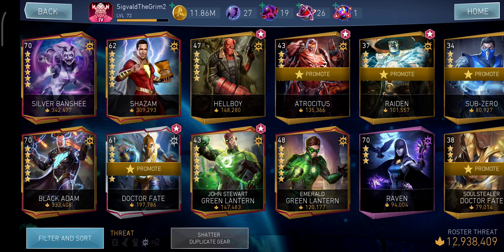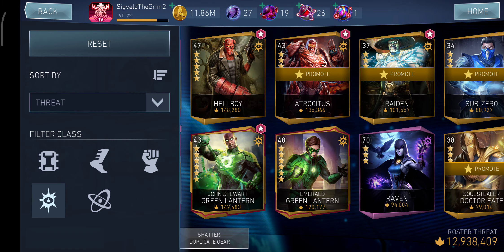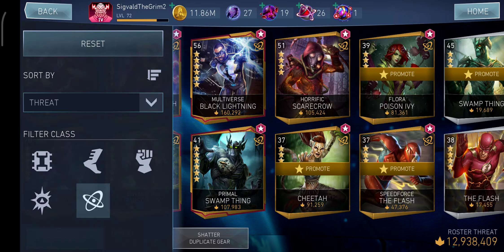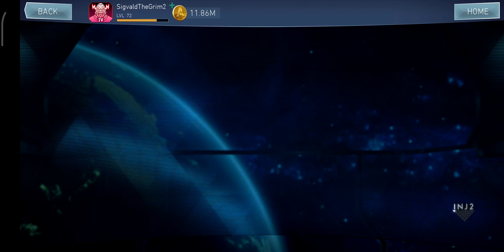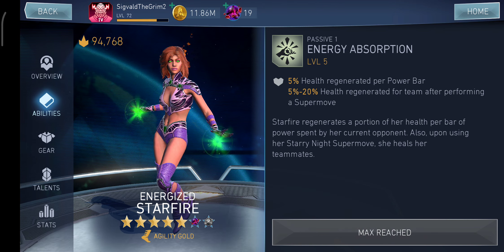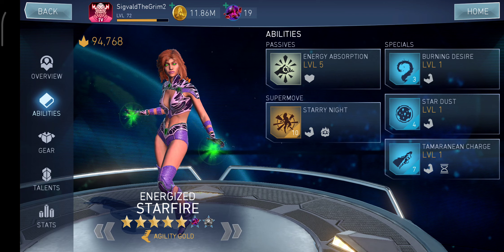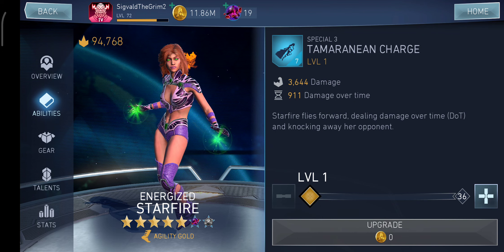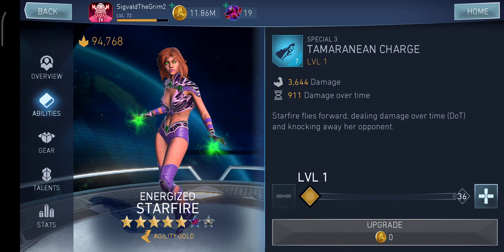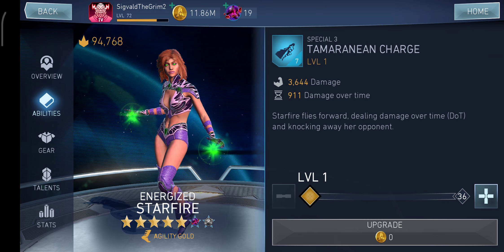Gem refresh if you need to. The challenge character is going to be Starfire. I'm going to try to not be so rough with Starfire. Starfire is going to be a great character for Arena in Champions Arena — that's all that her passive does: heals herself and her team after using Supermove. Her basic abilities don't do anything really. The special tree has some DOT damage on it, but the DOT damage is very low. So you'll not do anything with her but tank damage in Arena and Champions Arena.